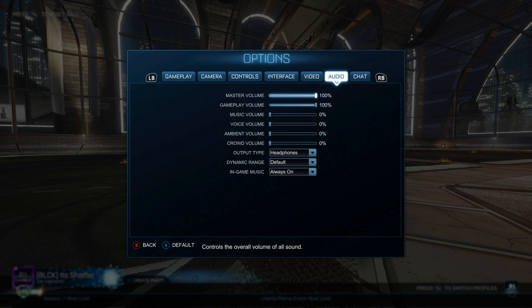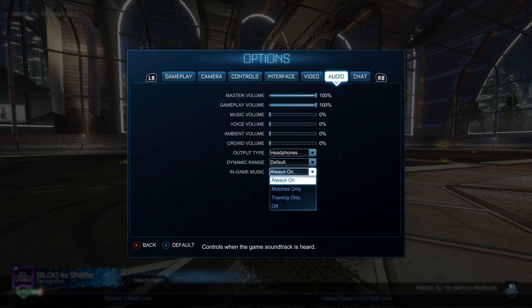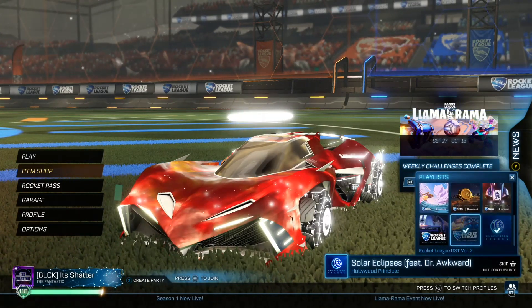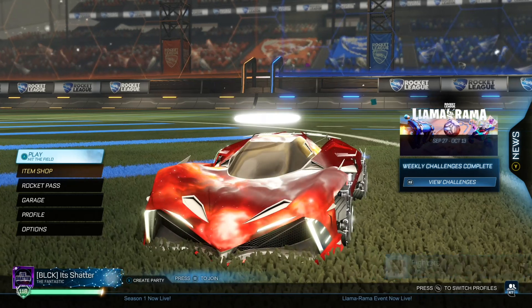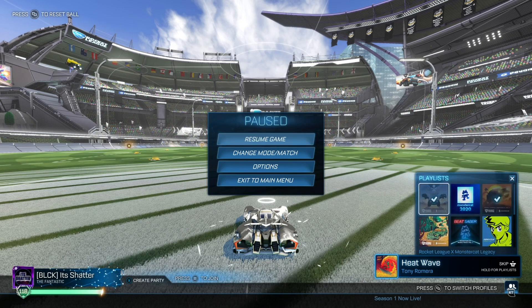Here are my audio settings. These mostly depend on personal preference, but I like to turn off the music, ambient, and crowd sounds, because it allows me to focus on the all-important gameplay sounds — like hearing opponents or teammates approaching while outside of your visual field. If you want to have Rocket League's music tracks playing in-game, you can enable that here too. You can enable or disable specific soundtracks by holding down the right stick click while in the main lobby — at least that's how you do it on Xbox — and you can skip songs by clicking the right stick, either in the main lobby or in a match with the start menu pulled up.